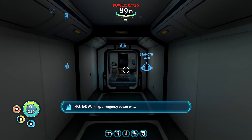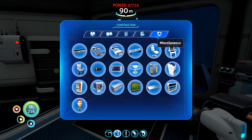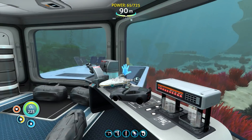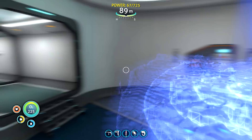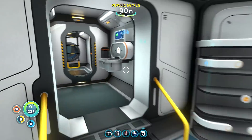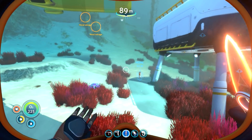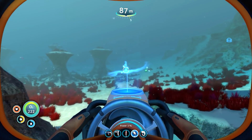Warning - emergency power only. This has actually gotten to the point where it's really annoying me. I need to make more of these - quartz, titanium, copper. Is the scanner on? It is scanning for metal salvage and it's found some up there. Let's go do some collection. I'm literally just going to be collecting stuff for the near future, just to get ready for some sort of mega exploration adventure where we get ourselves situated somewhere else on the map.